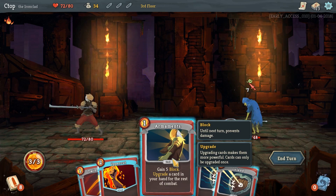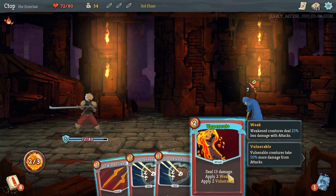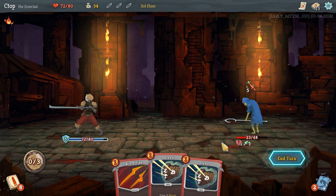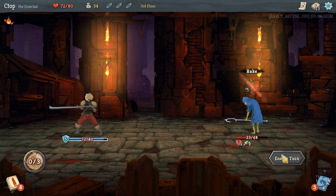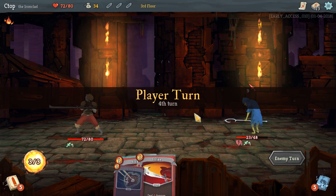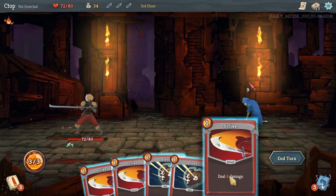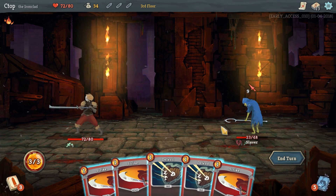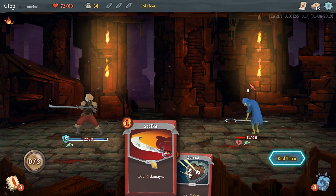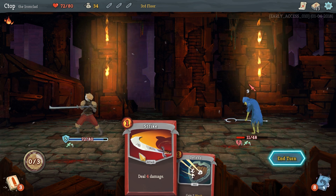Let's gain five block and upgrade the Uppercut with Armaments — now it does 13 damage, two weak, and two vulnerable. We weaken him so he's only gonna do five damage, and our block will work perfectly. He's down to 23 health, weak and vulnerable — takes 50% more damage from attacks. That's super nice. He's only gonna do seven so let's block. We're both weak, which is kind of funny — it comes out to normal since he'd normally do six damage.